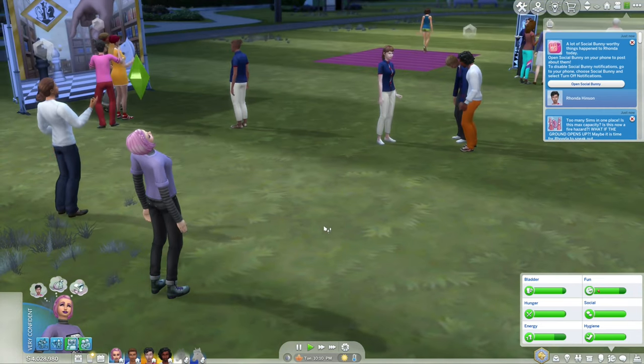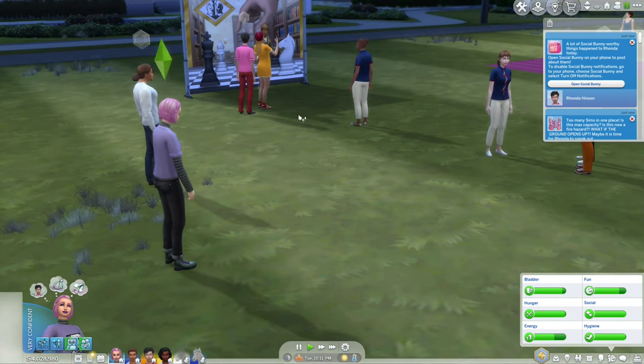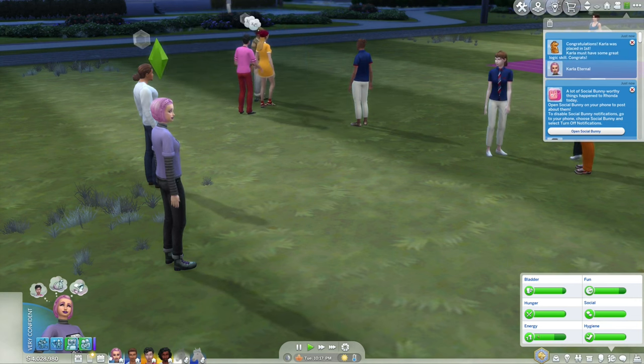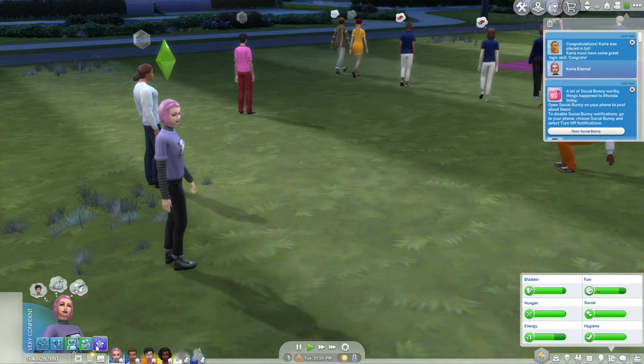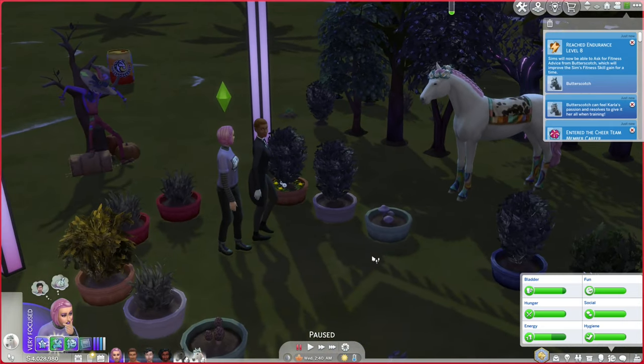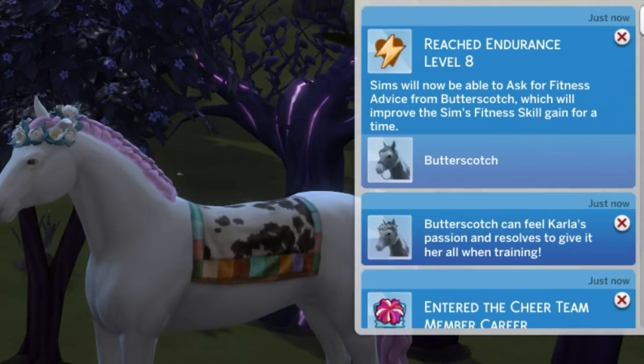I forgot to check if I had the t-shirt. Oh, we got first place! Even though we didn't solve the logic puzzle, we still got first place. Wait — reached endurance level eight. Sims will now be able to ask for fitness advice from Butterscotch, which will improve the Sim's fitness skill gain for a time. Horse abilities actually help your skill gain? Why was I not told this before?